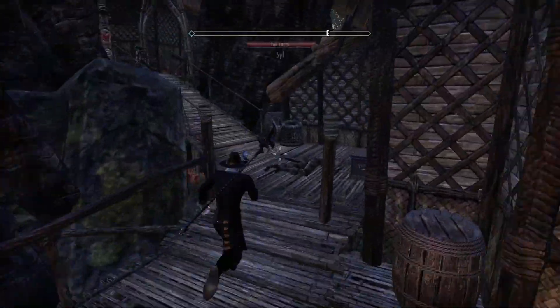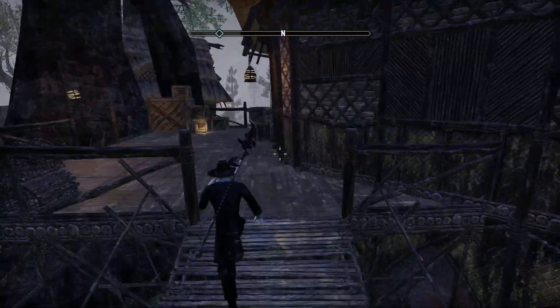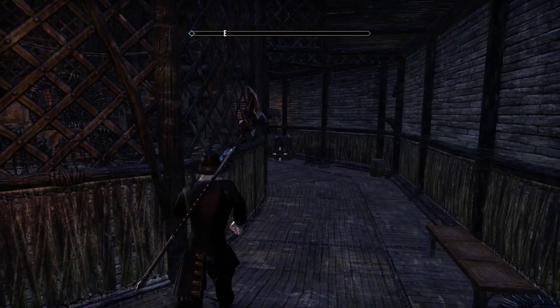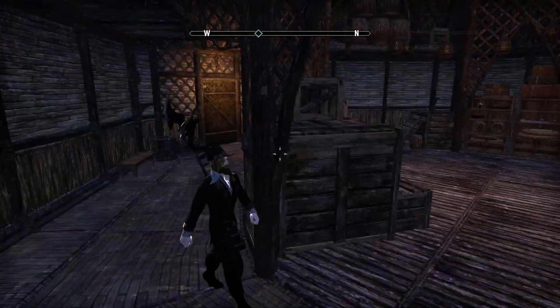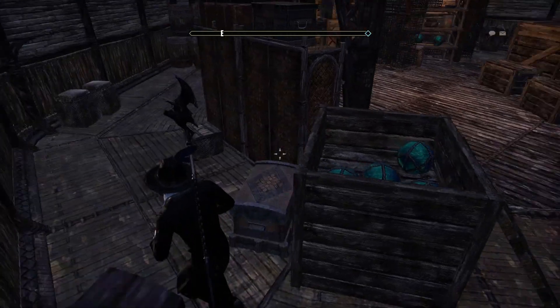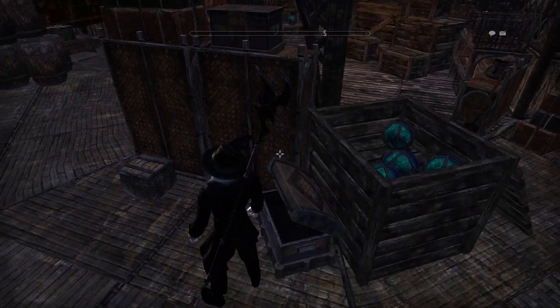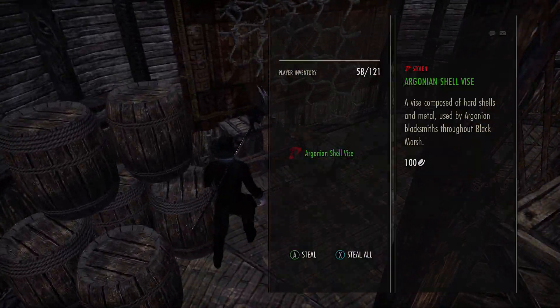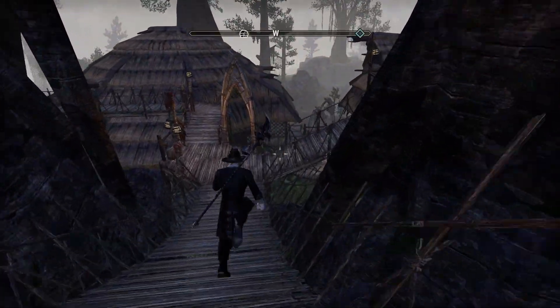When you come out of there, head up to the right and there's a little shack at the top of this ramp. There are only three things in here — not a whole lot — but still worth doing. You've got a little trunk up top, another trunk around the side, and a little cabinet you can loot.